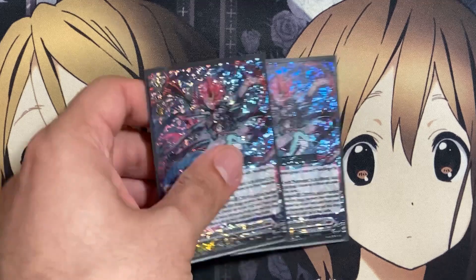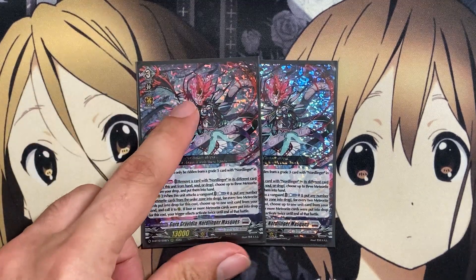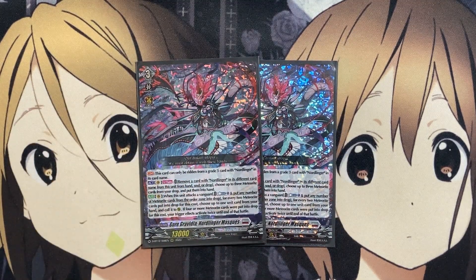For the new mask unit, I'm only running two copies of Gore Gravidia Nordlinger Mask. It's more of a backup engine to the original Gravidia, and you can thin the deck out pretty easily with all the meteorites, so you won't be working with much to search for with this card. You'll have an easier search when you use Mask of Hydregrim to add this card to your hand. It can only be ridden from a grade three with Nordlinger in its card name. On Vanguard, you remove a card with Nordlinger with a different card name from your hand or drop to choose up to three meteorite cards from your drop zone and put them into your hand — recycle power for those meteorites.